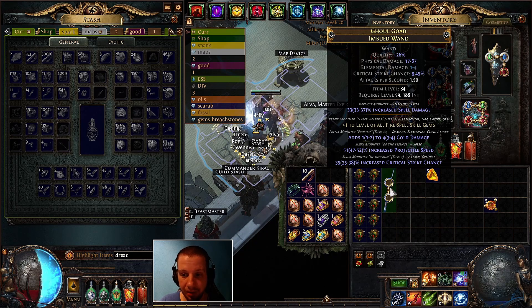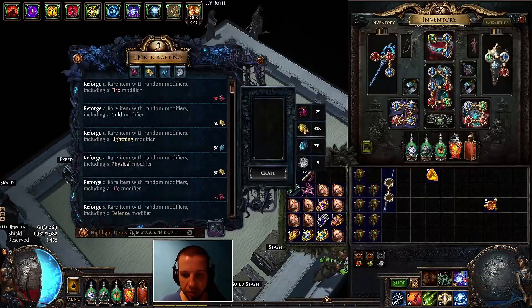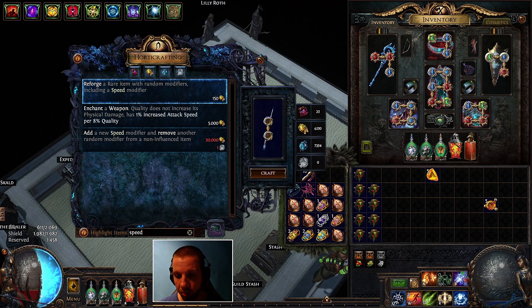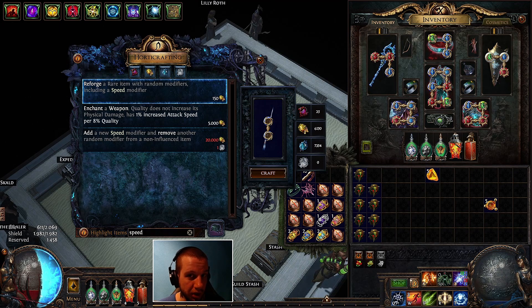What we need to do now is craft 'suffixes cannot be changed' onto the item. Then we reforge to a random rare item with random modifiers including a speed modifier, and we want at least 10 to 14 percent increased attack speed. If we fail to hit that, we have to try to remove it with an orb of annulment, and if that fails we have to go back to step one. You can also accept a lower percentage of attack speed — that's totally up to you.